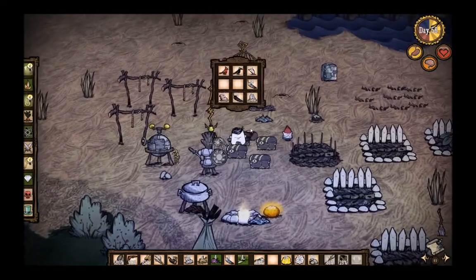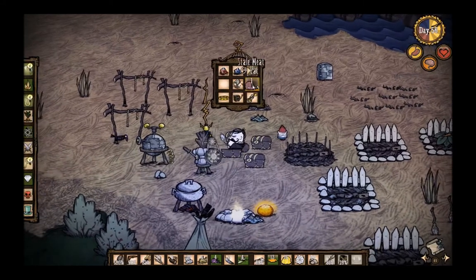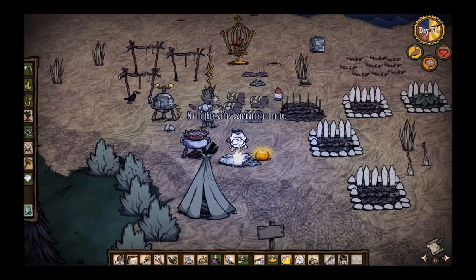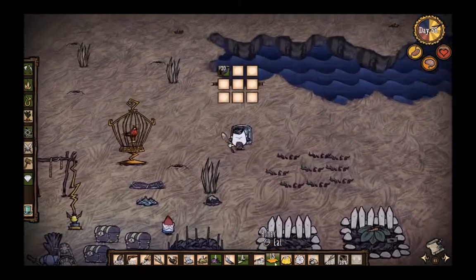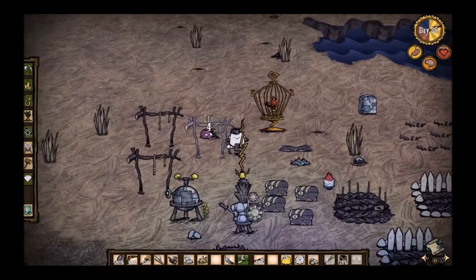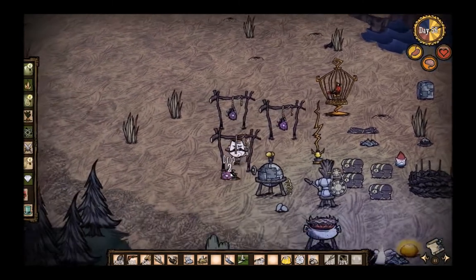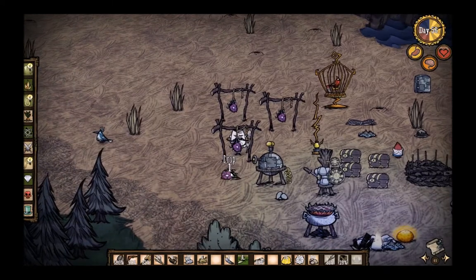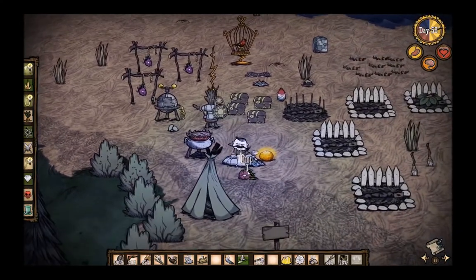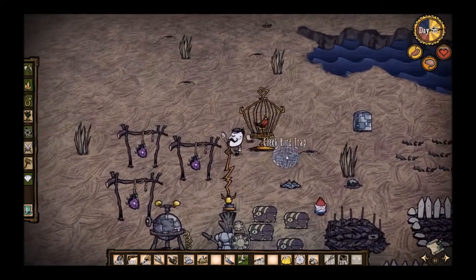So we have the icebox. What this does — I'm sure I've mentioned it already — slows the spoilage of food quite a bit. I'll put those in there; they should be pretty good for winter. I'll put that monster meat there. I could use this monster meat to make kebabs, but I think I'll feed my wonderful bird. So I'll put that in there — there you go. Thank you, Brandon.